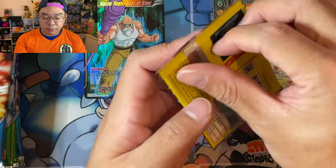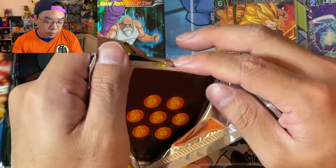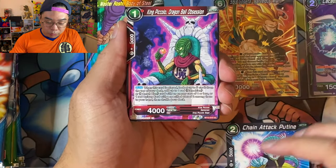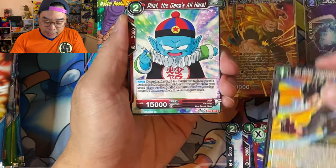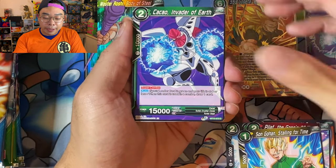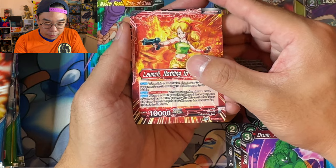I hope you guys are having as much fun as I am opening these. Next week is going to be an action-packed week — it's the release of Single Strike and Rapid Strike. We'll be hoping to get our hands on that early to open up for you guys. A lot of cards have been leaked and there are some really awesome cards in that set. Just when I was thinking this set was going to be boring, it certainly has some really nice looking cards.